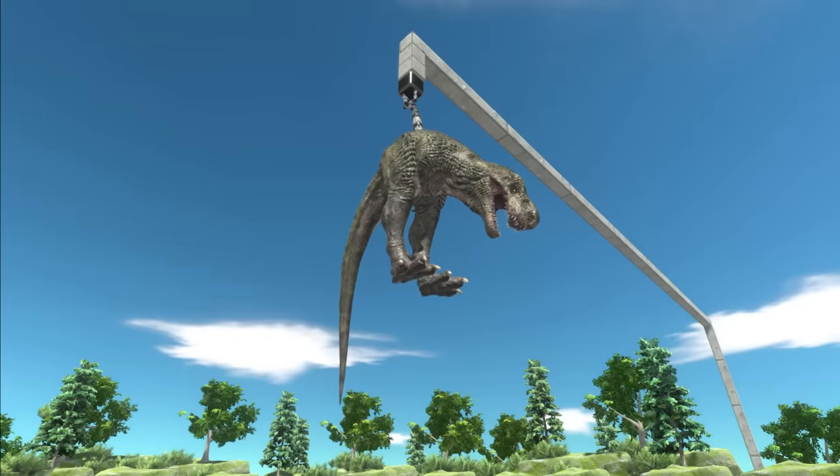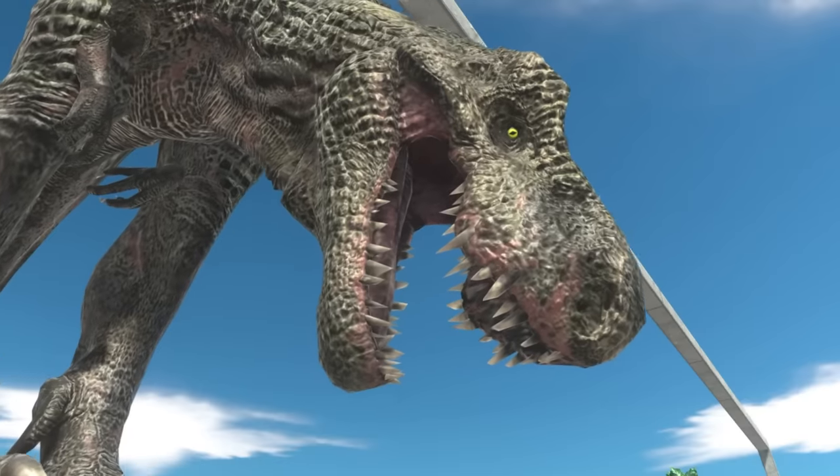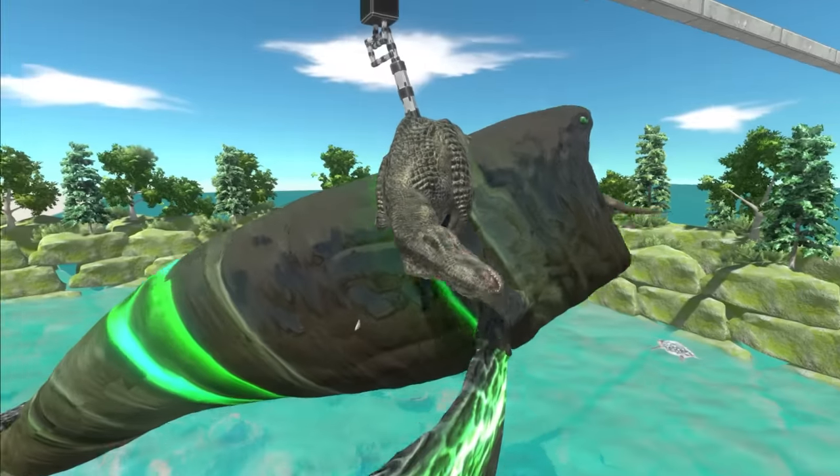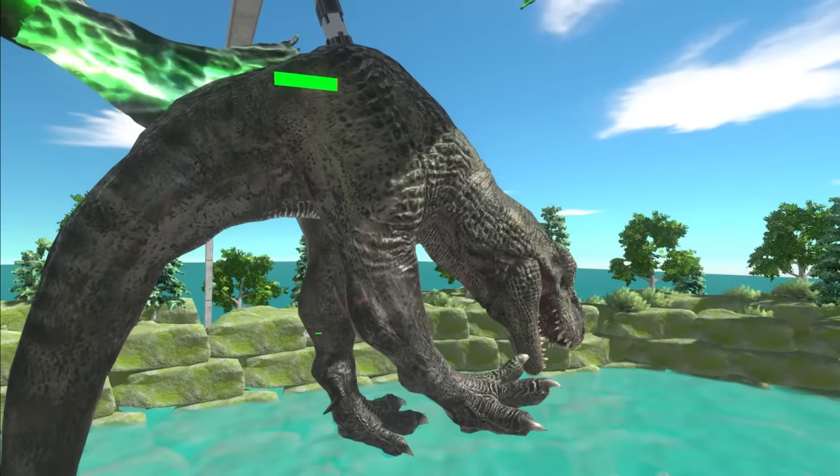Yes, the dinosaur is in position. Sorry T-Rex, but you are now Bloop meat. Here we go, here comes the monster. Oh no, T-Rex is being eaten alive. He is definitely alive right now — check out the health bar. There we go, Bloop is now biting on the dinosaur.